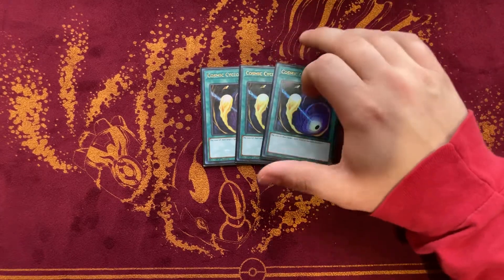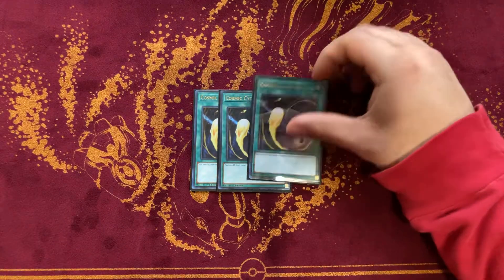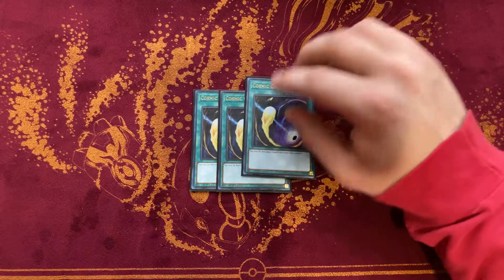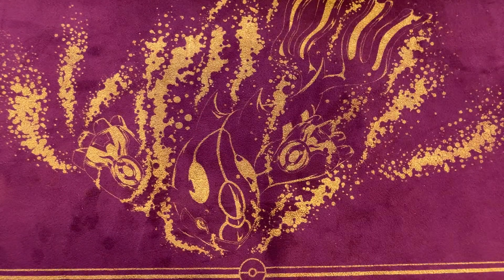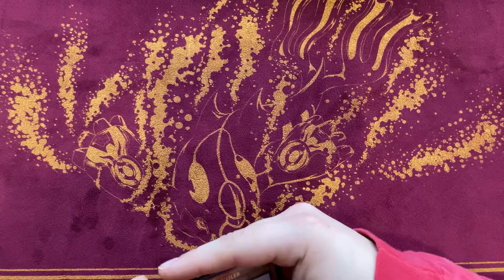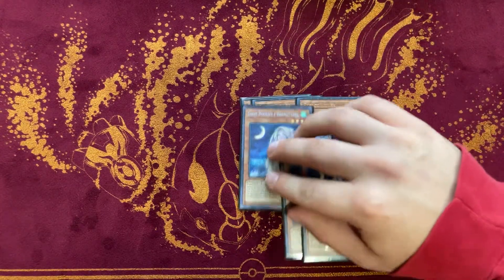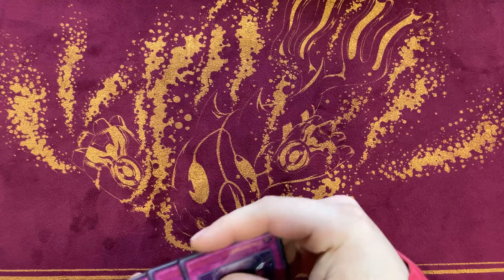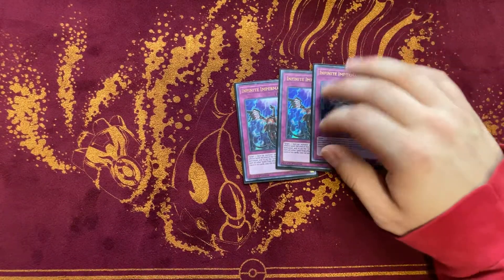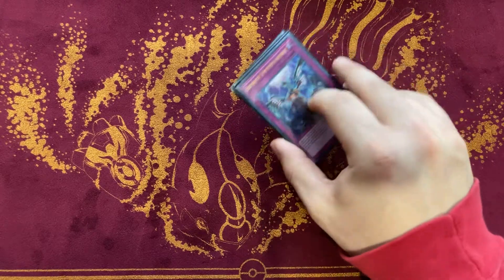Cosmic Cyclone hits all the Virtual World spells and traps and banishes them so they can't use their graveyard effects. It also hits the Eldlitch stuff, Punishment, and Ice Dragon's Prison, which a lot of people are playing this format. In the Prank Kids mirror you can hit Pain Ammonium in the standby phase and they can't activate it because it can only be activated in the main phase — so it's a really versatile card against a lot of decks. Valor and Moonlit are obvious options; I'd play Valor over Moonlit because it's more versatile. Imperm is definitely going in the side but is also main deck worthy — I just think it's better to side it going second so you don't draw it off Pranks.